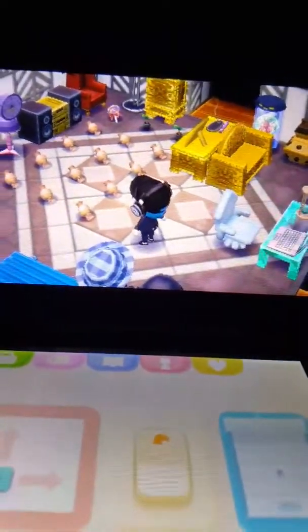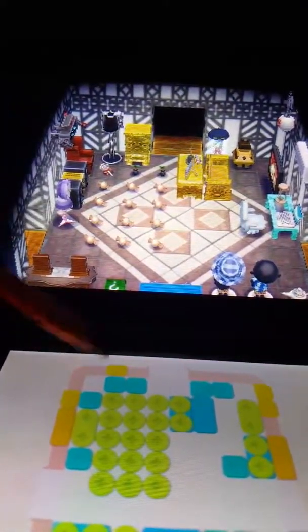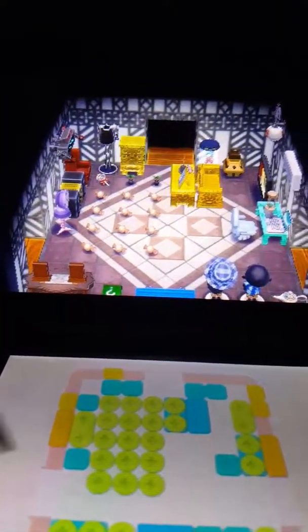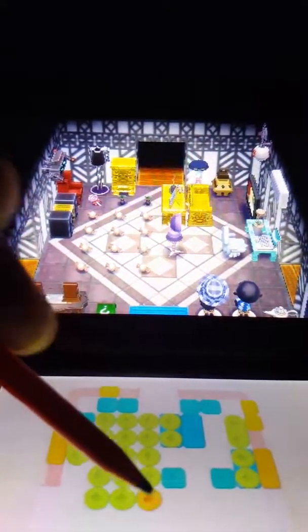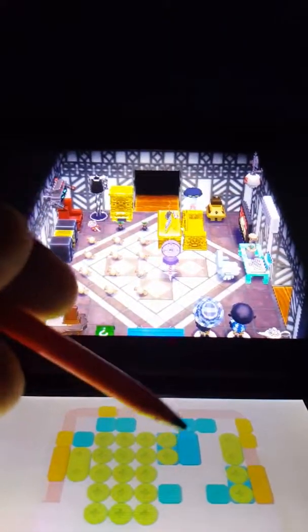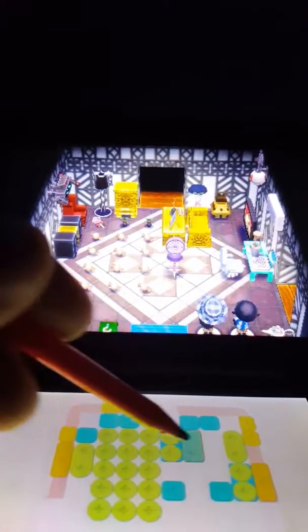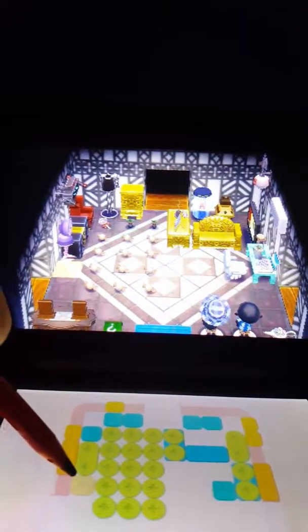Another cool thing about it is you guys will have this feature that allows you to move your items around with whatever you want to move. So if I wanted to move this right here, you could just pick it up and drag it and boom, or you can touch it to change it around. You just touch it like that and then boom.